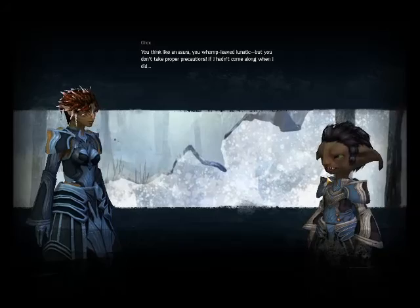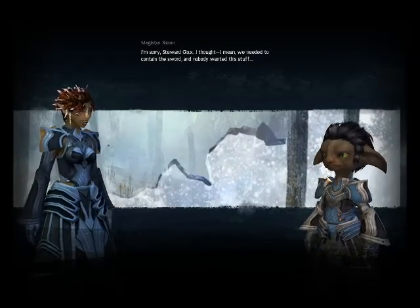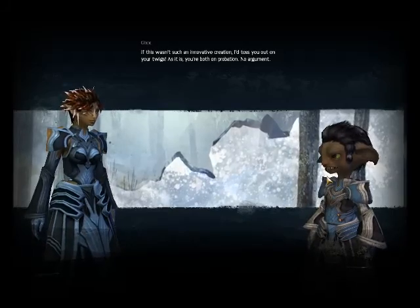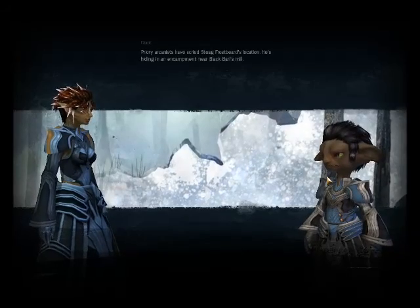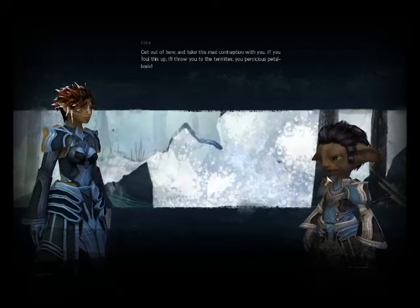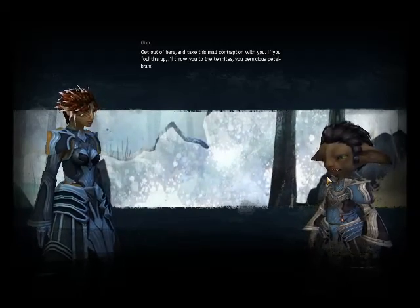I should have known the magical transfluctuation was your doing, Siren. Inexcusable — what is this patchwork drivel? By the alchemy — brilliant, insane, but absolutely ingenious. You think like an asura, you lunatic, but you don't take proper precautions. If I hadn't come along when I did... I'm sorry, Steward Gix — we needed to contain the sword. You're both on probation. Priory anarchists have scryed Stieg Frostbeard's location — he's hiding in an encampment near Black Barles Mill. Now get out of here.